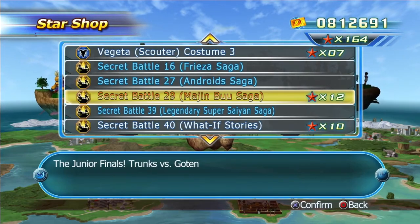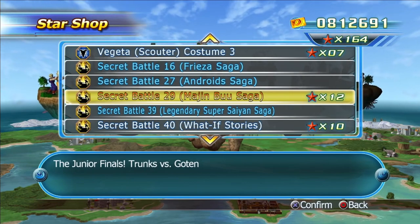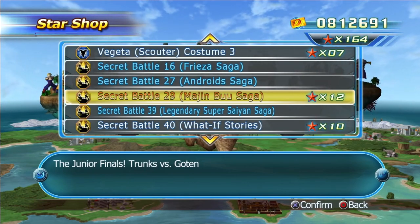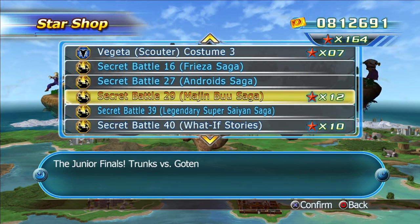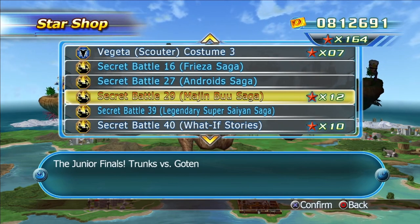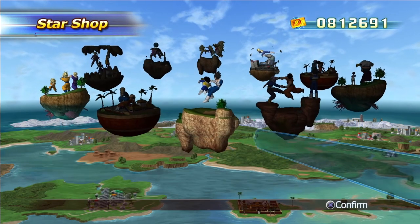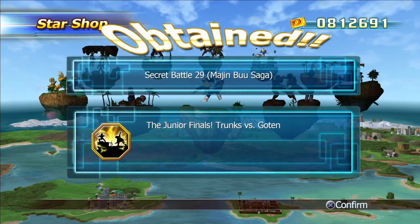Welcome back everyone to another Dragon Ball Raging Blast on PlayStation 3. Today we're going to take on the Junior Finals — Trunks vs. Goten. This is Secret Battle 29 that you have to collect in the Star Shop. You need a total of 12 red stars, so that's what we're going to do right now — purchase this. And we have unlocked Secret Battle 29.